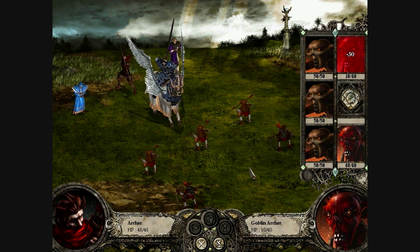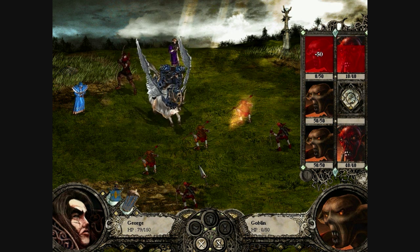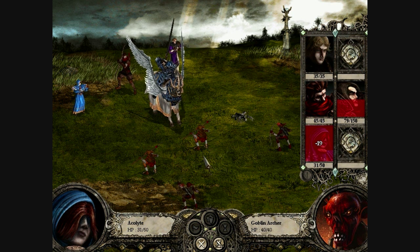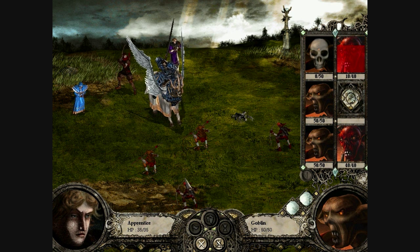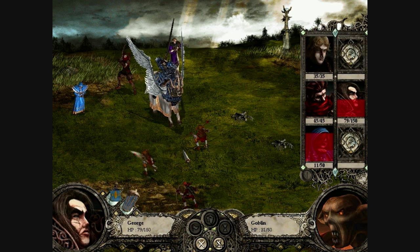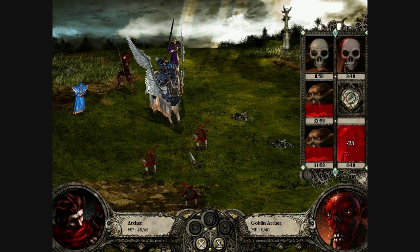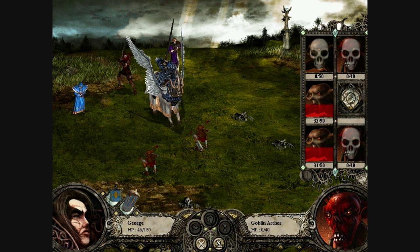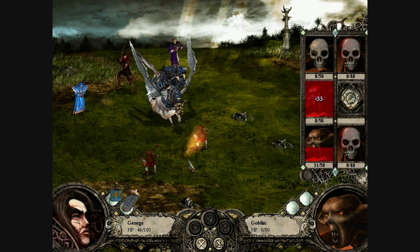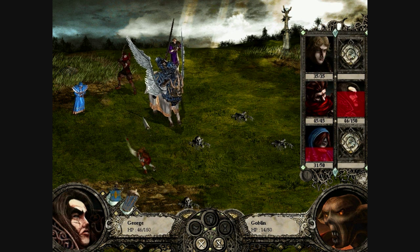We'll take care of these archers immediately. I could use this battle as an opportunity to heal George up to full health with my Acolytes, but I don't want to spend the time on that, so we'll just skip it this time around. He should go down fairly quickly. We'll get a good 5 experience or so, which should level up our archer.